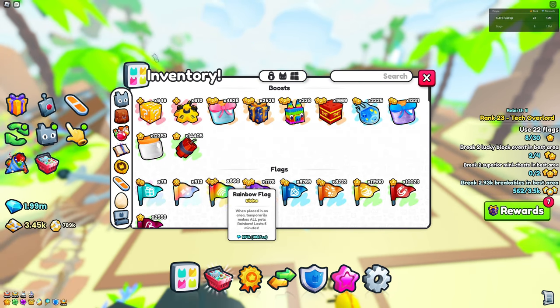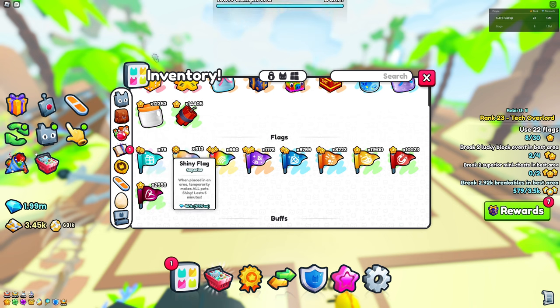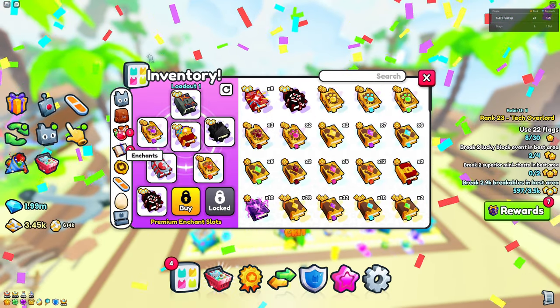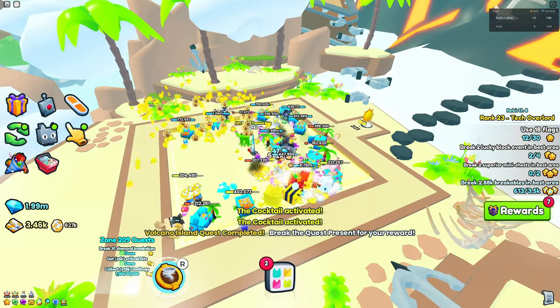For flags, you want to place either an exotic flag — probably the best one — or if that's too expensive, a shiny flag or a rainbow flag, because those are going to make your pets a whole lot better. In this case I'm going to use some exotic flags, and we should get seashells in no time.